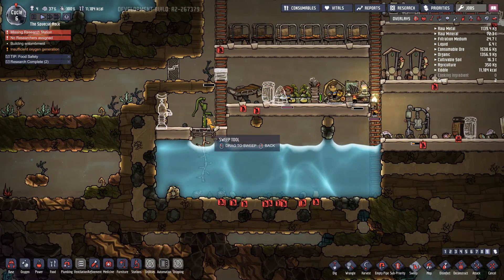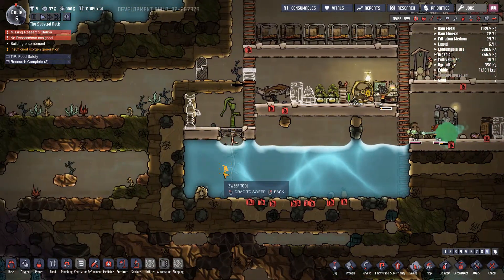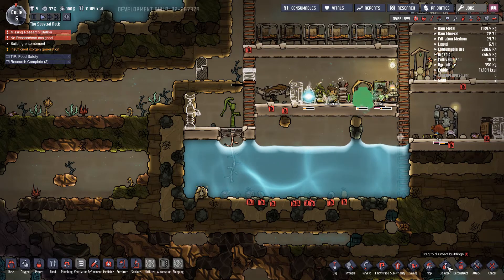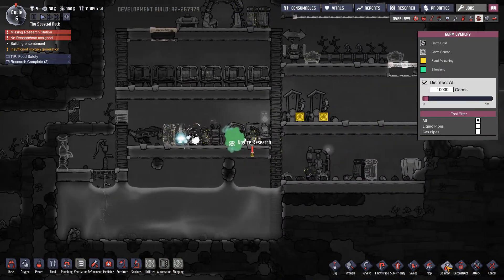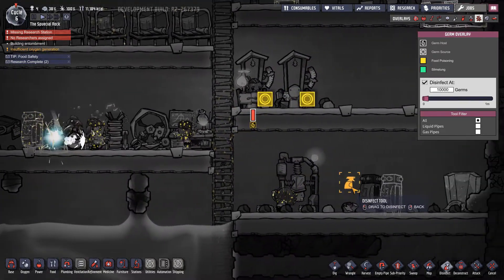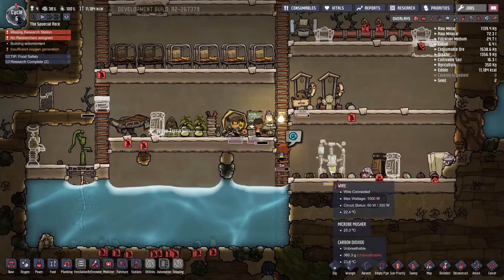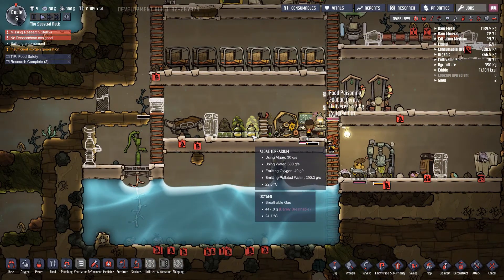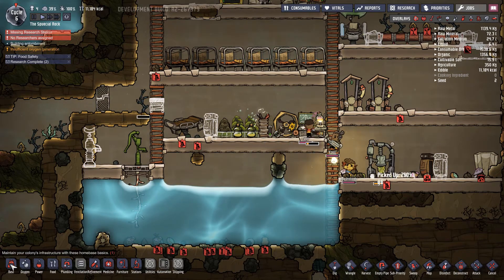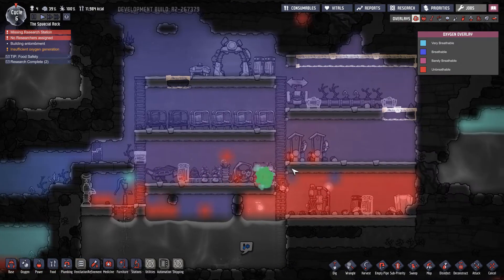There we go - so it is working, they only get water through this thing. This one - what priority did you have? Disinfectant. Ew, doesn't look that good. Bacteria. He wants oxygen - yep, I knew it. So now these actually work - the algae terrariums. I need to build more oxygen generation.